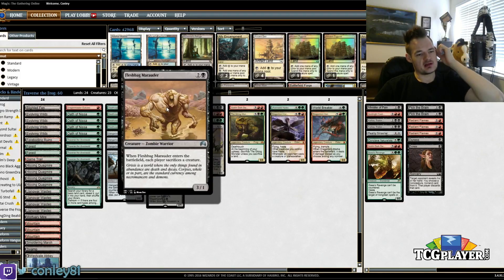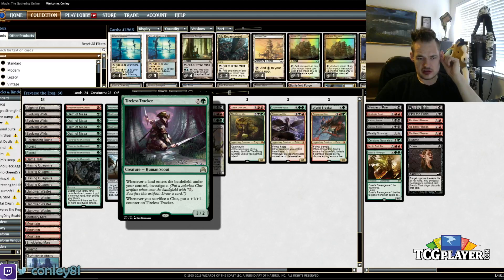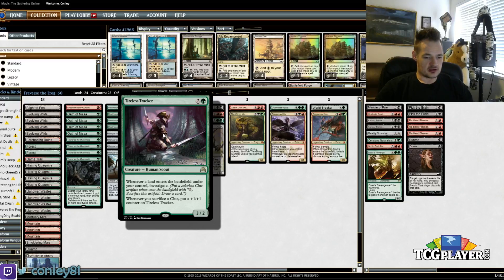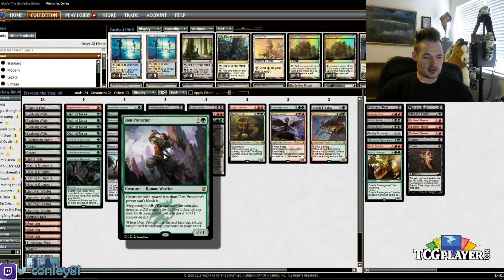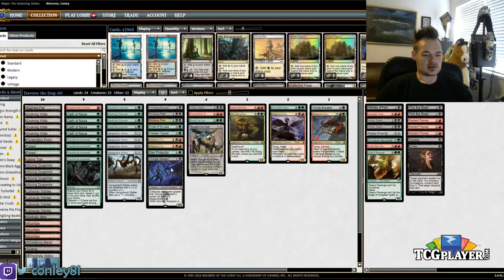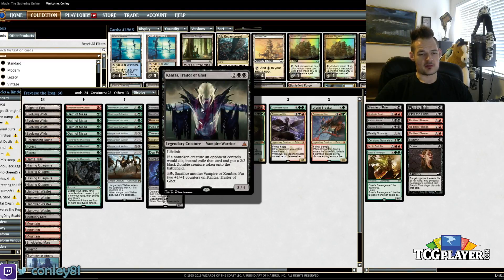One Fleshbag Marauder as a tutorable edict — seems useful. One Tireless Tracker — just a good all-around creature. I had four in the deck for a long time but ended up cutting three. If there's a card that's going to go up in number, this would be the one — it's just a very strong card. One Den Protector, mostly in here as a Regrowth, but you can cycle him with Collected Command indefinitely. Sylvester's Acid — a removal spell on legs. Kalitas is going to beat the Black-Green Aristocrats deck by itself and is great against aggro decks because of Lifelink. There are two more on the sideboard.